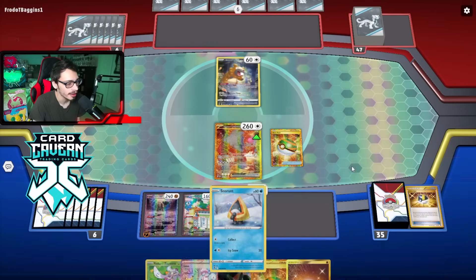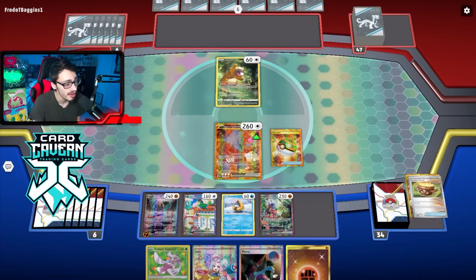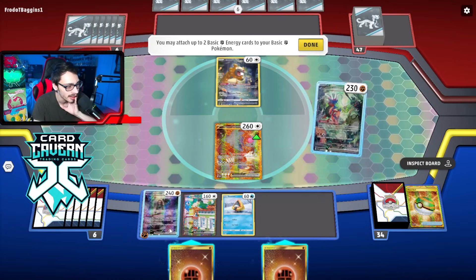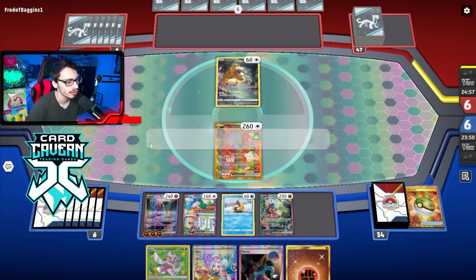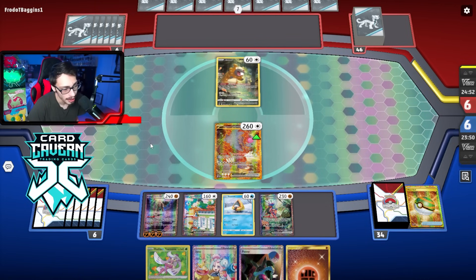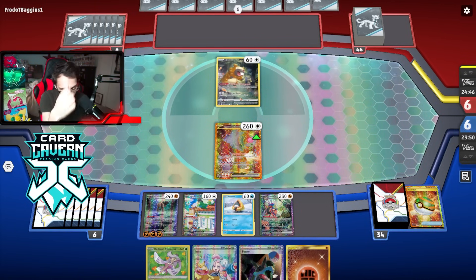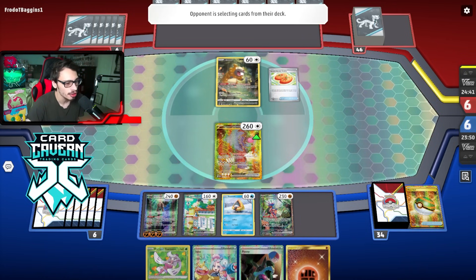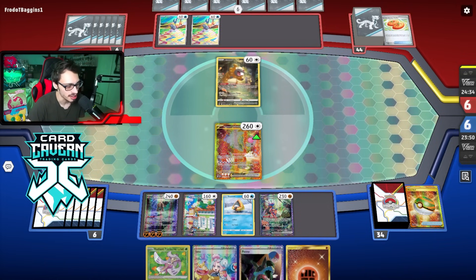Frostlass is in the deck — we just need one. We can use Hawlucha too. We need to find Switch. We have Penny though, so we can retreat into Koraidon or Tingloo and start Land Scooping, or Iono to try to find Frostlass and Switch. Ideally we draw Frostlass this turn. The opponent drops Buddy-Poff, setting up two Frigibax — but this matchup is actually pretty good overall, especially with TM Devolution available.